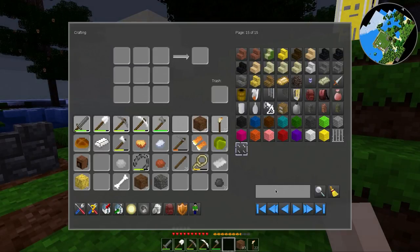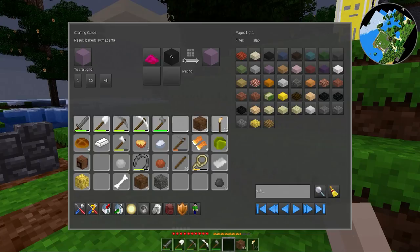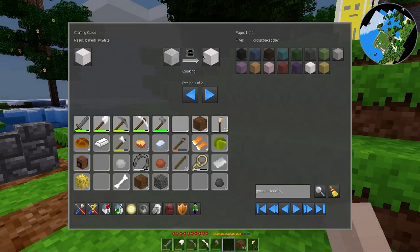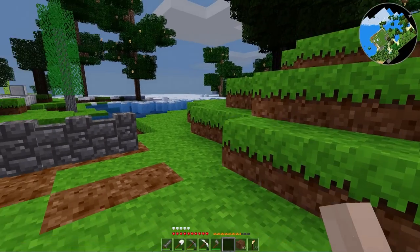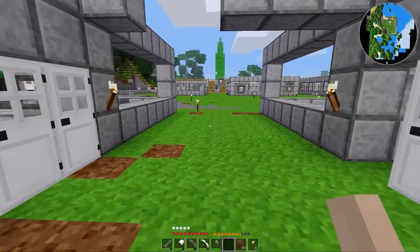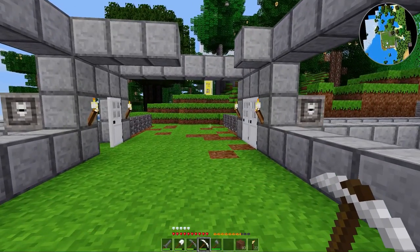Is dirt available in a slab? Probably not. Baked clay is though. Cobblestone is, but dirt's not. How do you make baked clay anyways? You have to have clay. Clay block — and you bake it. Well that makes sense. Clay block takes four clay lumps. Clay is generally found under water, so that could be kind of iffy to find.